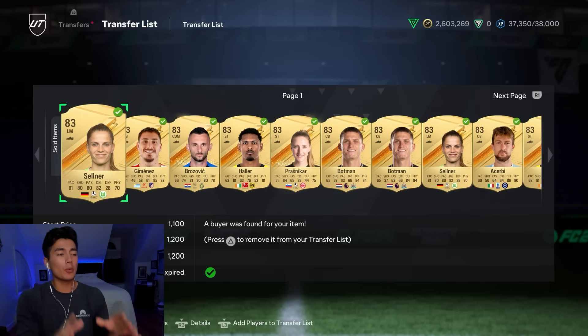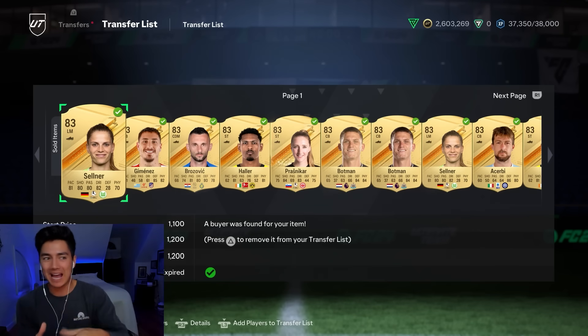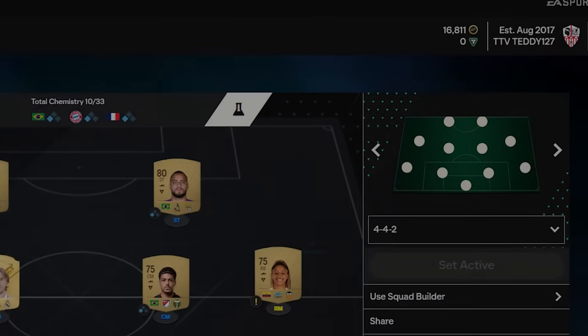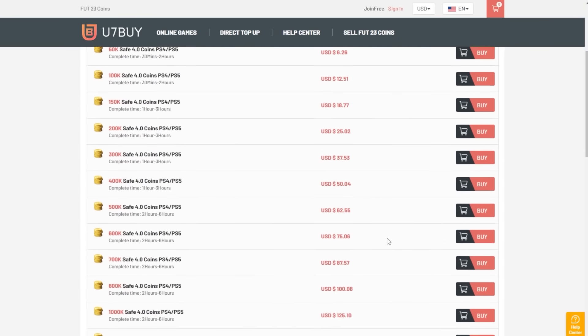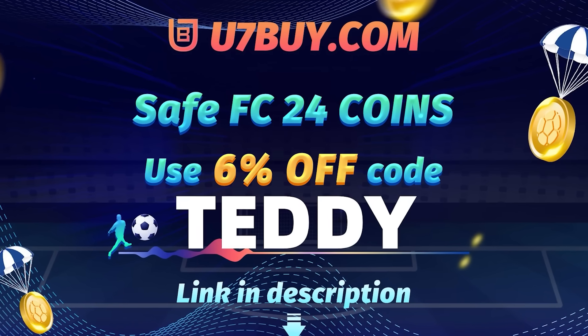Welcome back to the channel. In today's video, we're going to be going over a couple really easy ways you guys can be making coins at the moment in this game, as well as expected content in the next couple of days. But before we get into all that, if you want to have millions of coins in EAFC like me, go to u7buy.com for cheap, fast, and reliable coins. Make sure you use code TEDDY at checkout to get 6% off your order. Link is in the description down below.